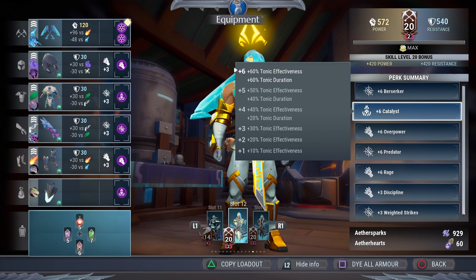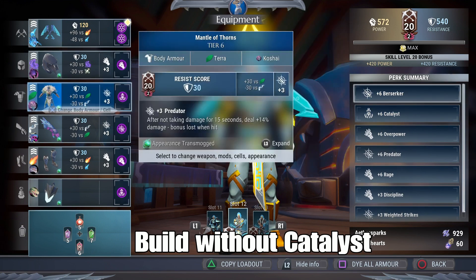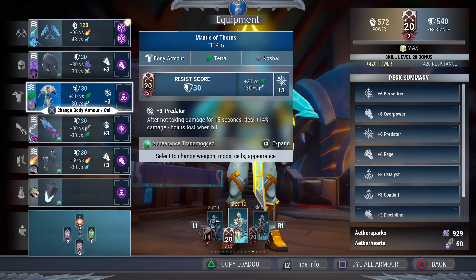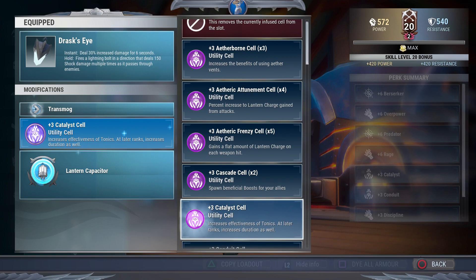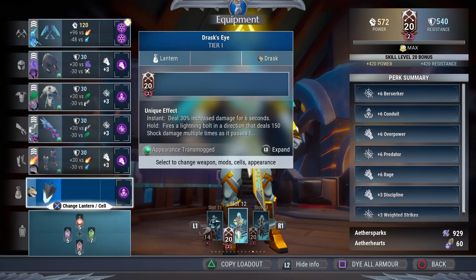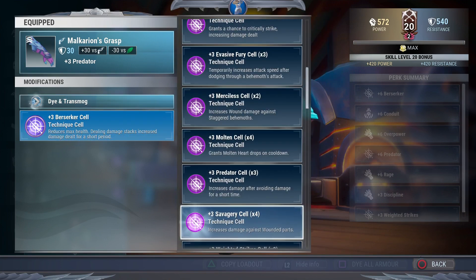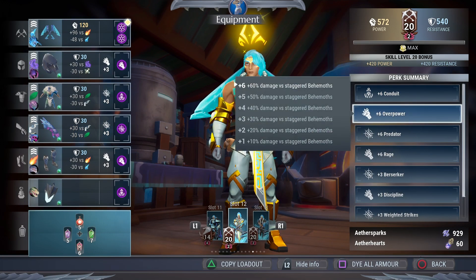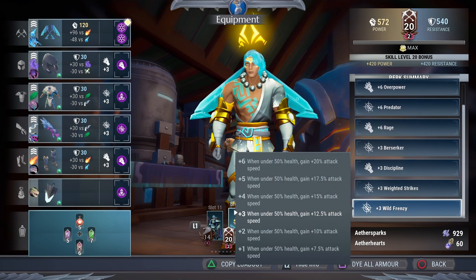For a variation on the catalyst build, if you don't want to use catalyst, you can switch it to conduit. Since you lose the attack speed buff from catalyst, swap one of the berserkers to Wall Frenzy. That gives you two conduits, a berserker, and Wall Frenzy for your attack speed buff. All in all that makes it a conduit, overpower, predator, rage, plus three berserker, discipline, weighted strikes, and Wild Frenzy build — also a great option.